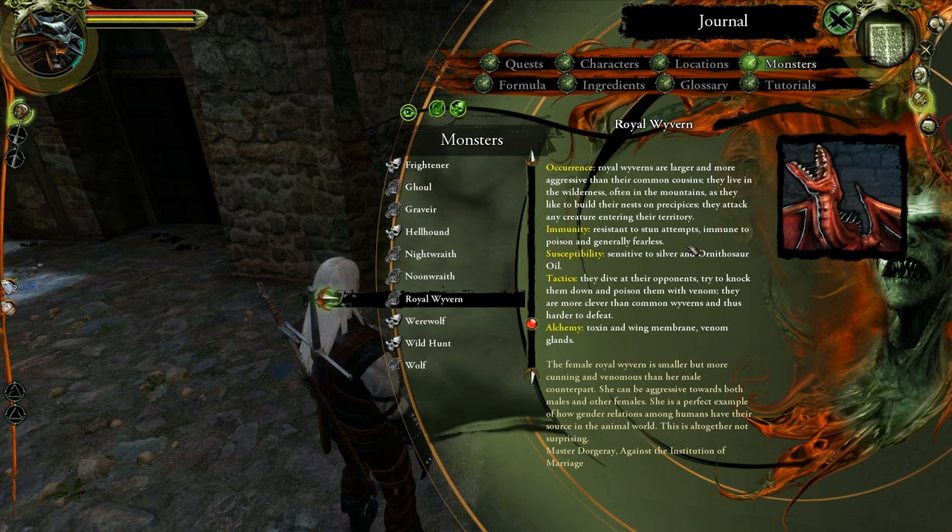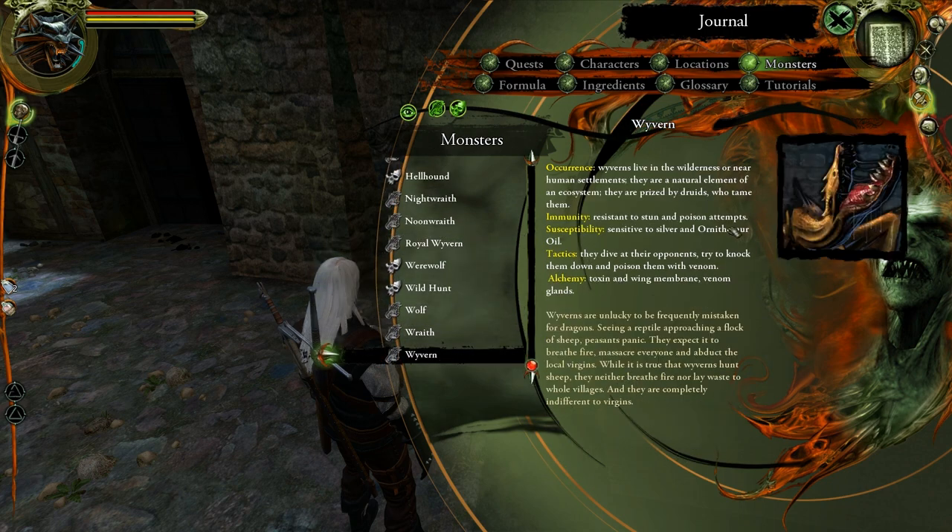The female royal wyvern is smaller, but more cunning and venomous than her male counterpart. She can be aggressive towards both males and other females. She is the perfect example of how gender relations among humans have their source in the animal world — this is altogether not surprising. Master Deregiri is against the institution of marriage. I think Geralt actually met him — I can't remember in which story, but it might have been the one with the dragon hunt in The Sword of Destiny.